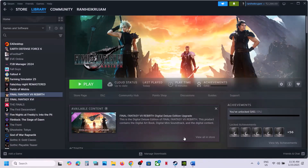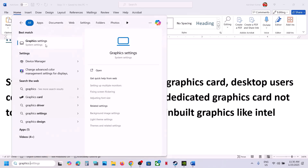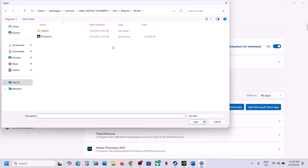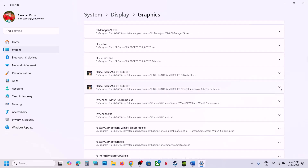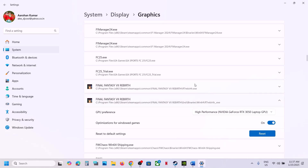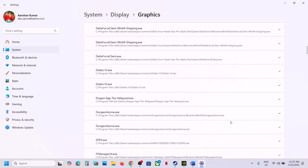The next step is to run the game on the dedicated graphics card. Type 'Graphics settings' in the Windows search box, click on it, then click Add desktop app. Go to the game installation folder, select the exe file, and click Add. Once added, find the game in the list, click the dropdown, and select High Performance. Repeat this for the exe file inside the End\Binaries\Win64 folder.